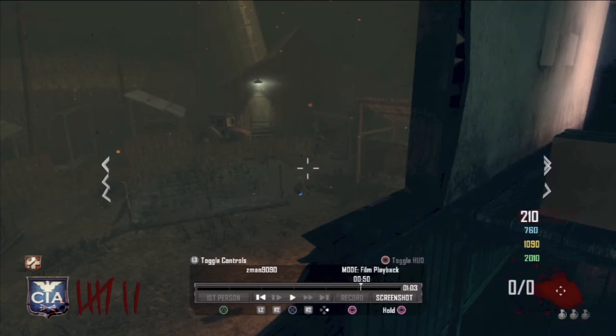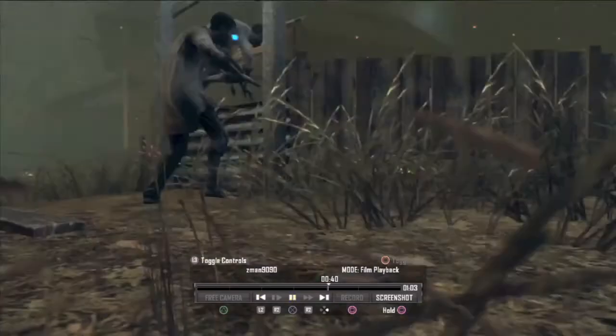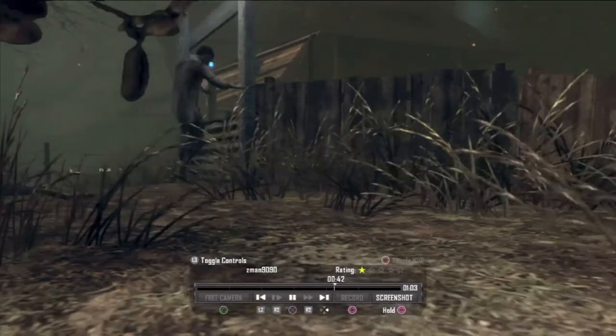What you can do when playing survival or grief is just stand there in the house — I actually learned this technique from WhiteBoy7thSt. You can turn around and throw grenades at zombies from there, shoot them up. Or if you're by yourself, you just turn around.